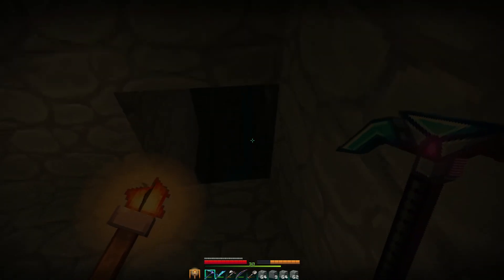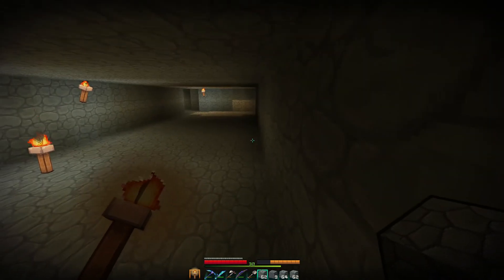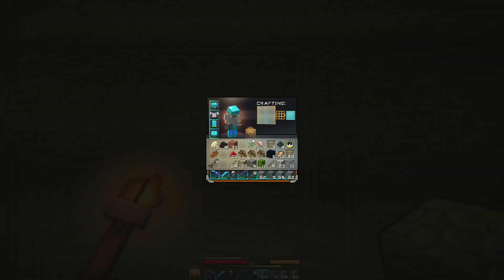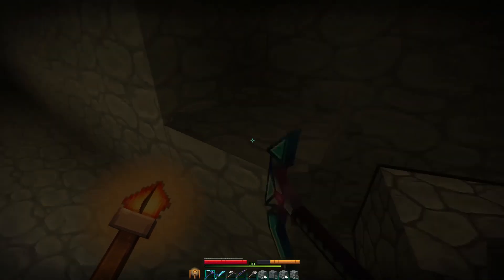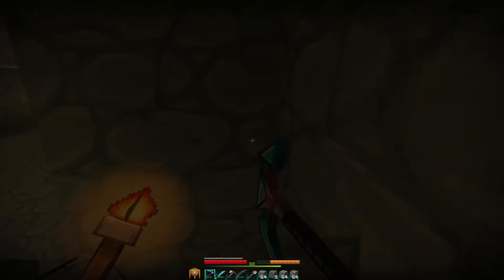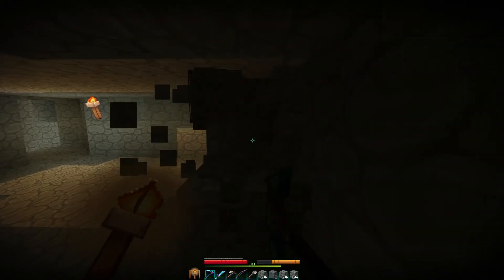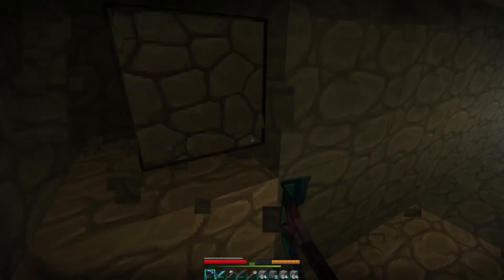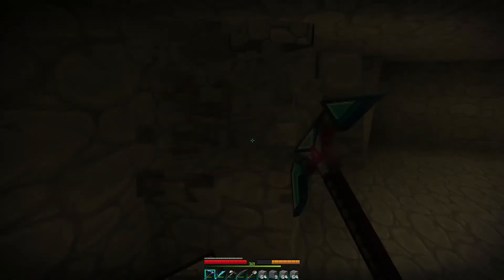Actually, it would be nice if we had some sort of a villager that we could lure up there. Because if we have the villagers, we can just go up — oh look at that, there's a canyon here, I didn't know that. That's cool. How much have we got? We don't have enough yet. Let's just continue digging. So if we have a villager, we can put him in the middle, and all the zombies that spawn will just go towards him.